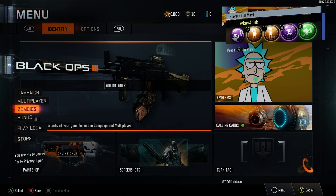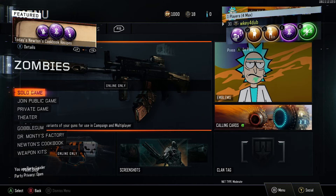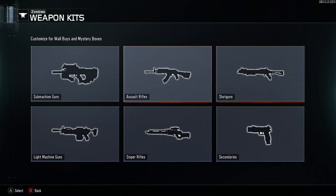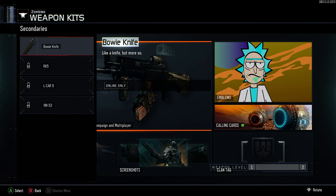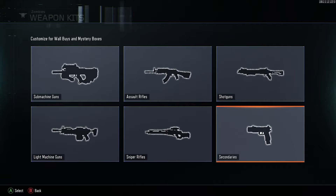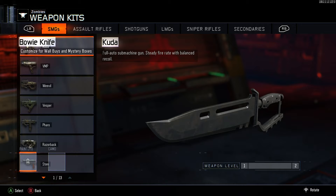Once your screen has flashed, press Start and select Zombies. This is when you should connect your second controller as split screen. Using your second controller, select Weapon Kits. Maneuver to Secondaries and select the Bowie Knife. On controller 1, press A, and then on controller 2, press B three times. Your screen should now look like this. Now on controller 2, press A.